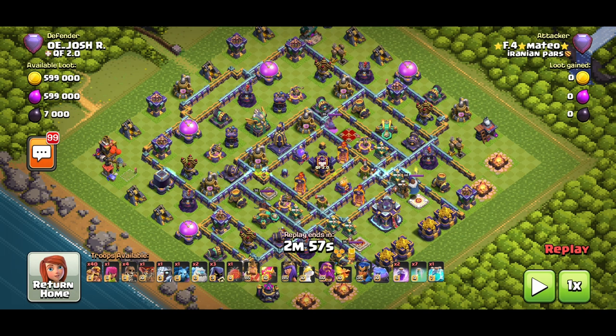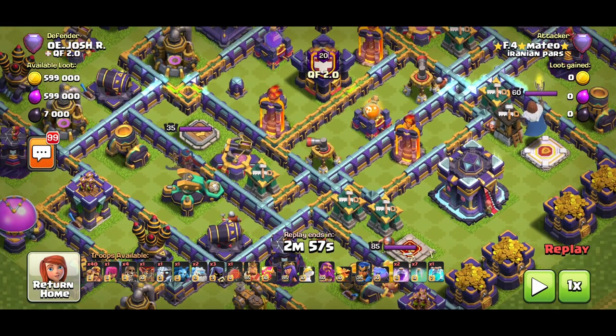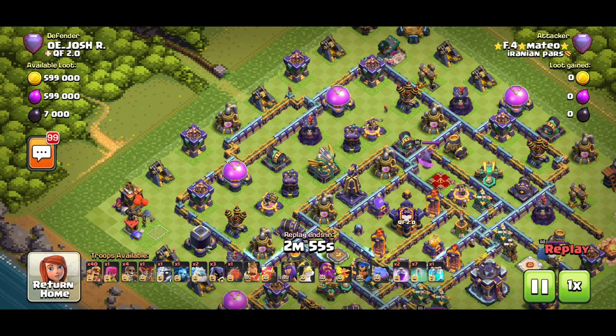Alright, we're on this base and this is the first tip — it's going to blow your mind because no one else talks about this trick. Look at the sweeper: when the base opens, the sweeper is pointing outwards and there's a poison tower behind the town hall. That means blimping the town hall is impossible — even if you have a freeze for the sweeper and the poison tower, you still won't get much value because you already lost one spell and have less invisibility.